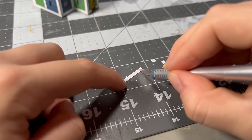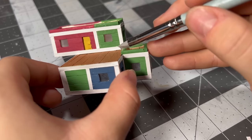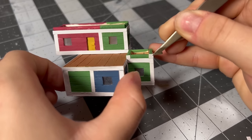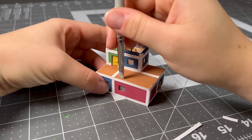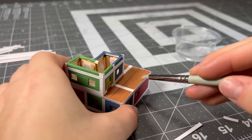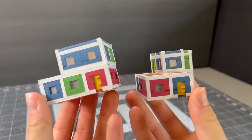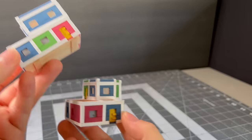For the extra trim added on top, I had to cut super tiny pieces of the strips. After a long time of applying these strips over and over again, we have finally come to the most exciting part of any miniature build — the roof.